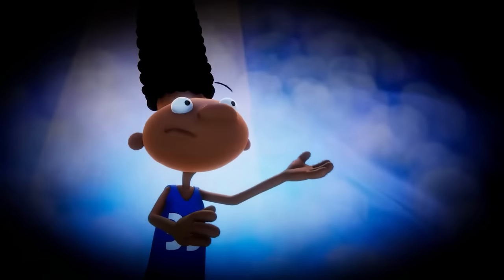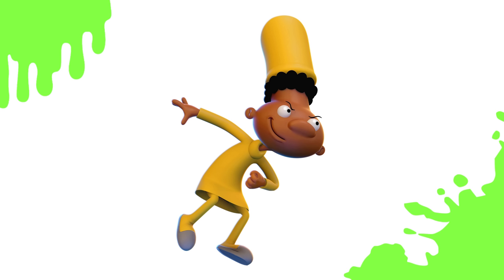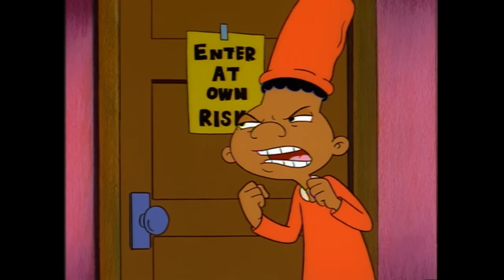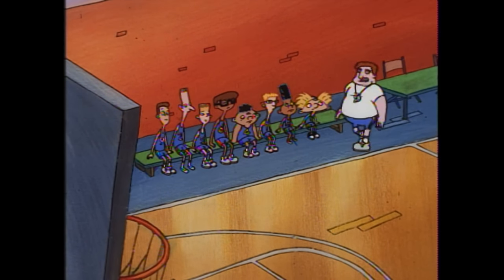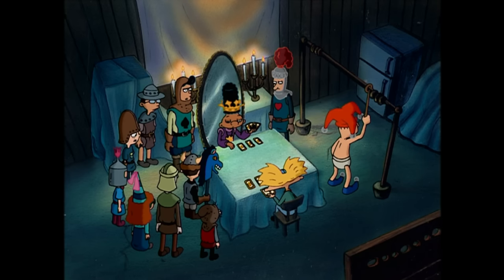The other Hey Arnold rep in All-Star Brawl 2 is Gerald Johanson, Arnold's best friend, rocking his red 33 jersey in his default costume. Gerald's first alternate costume gives him pajamas complete with slippers and a gigantic nightcap — these are similar to his usual pajamas in the show, however these are yellow instead of the usual red. Next up is Gerald in a basketball jersey also sporting his iconic number 33, from the episode Benchwarmers, where the coach wants everyone to exclusively pass the ball to his son. Finally, we have a King Gerald costume based on the episode Gerald's Game, where Gerald becomes obsessed with The King's Game and dresses in this costume while playing.